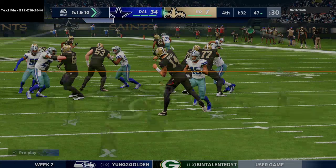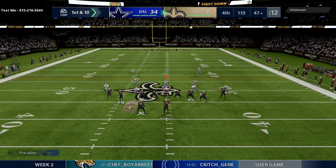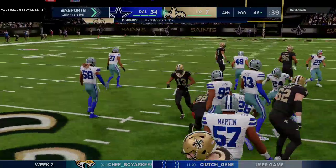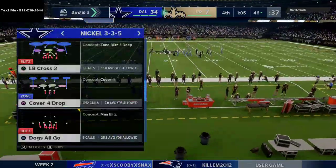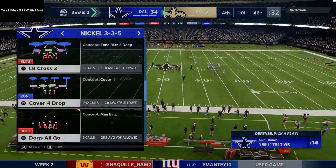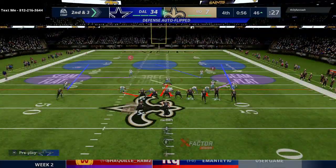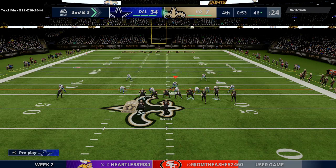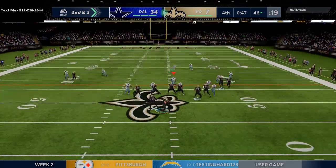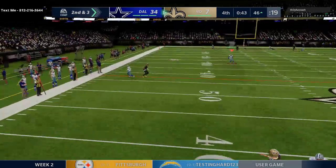An HB run to Derrick Henry — 11 carries for 63 yards, averaging over five yards a carry. He's played really well. We haven't done the best job against King Henry, but to be honest we haven't really had to stop him. We run some clouds with pressure coming off the right edge and we've got him — he scrambles and throws it away.